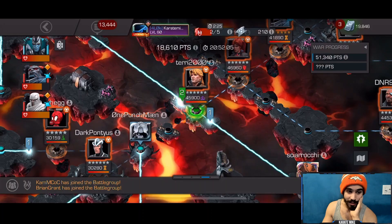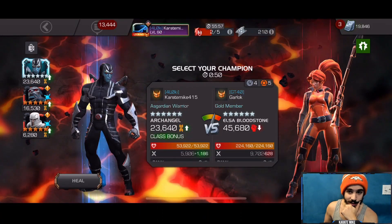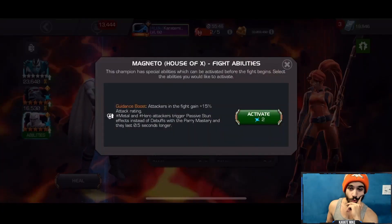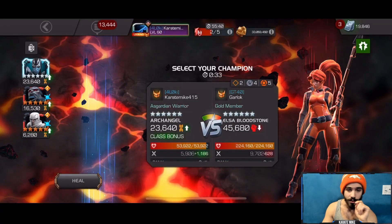Up next we have this Longshot — Brian was taking it with Torch, quick and easy fight for him. Then up next we have Elsa Bloodstone, and we're going to be placing the pre-fight for the Horseman here as well as the White Magneto pre-fight, which comes in clutch a lot in this war. Make sure I have both things active — you always want to go in and check because there is a bug that goes around very often where the pre-fight doesn't place, and there's not much you can do about it with the Horseman stuff.